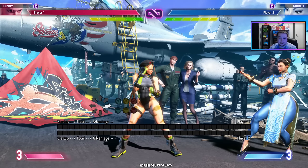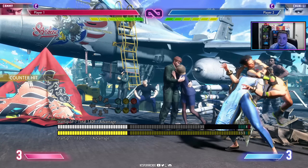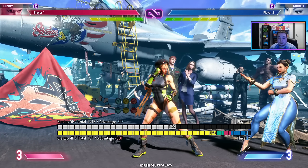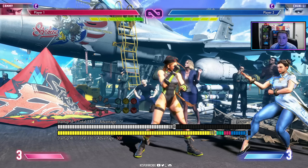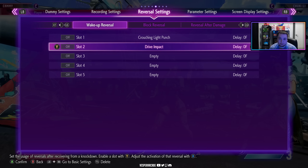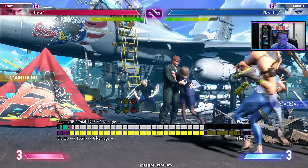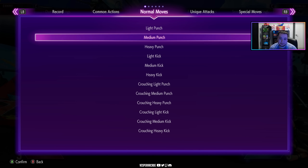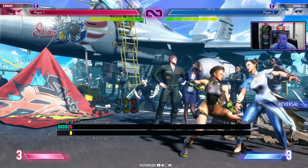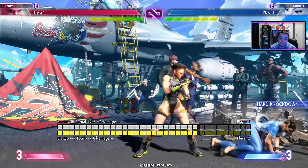Throw loops also beat drive impact, parry, and drive reversal. If Chun-Li does a wake-up drive impact — we obviously know that loses to throws. Drive impact loses. She tries to wake up and parry — throws beat parries — so drive parry loses and I get a punish counter, giving me even more damage. And obviously Chun-Li can't do drive reversal because she has to block first.